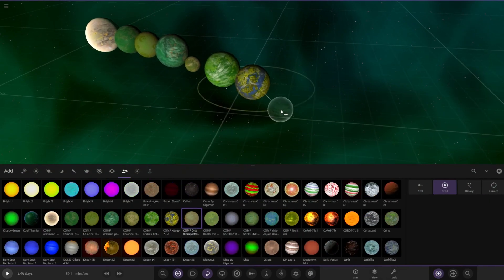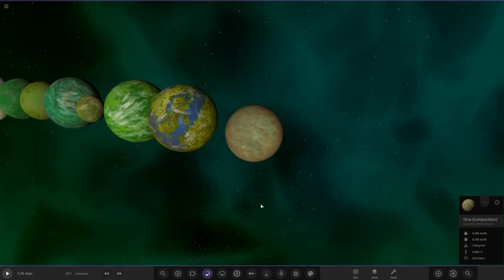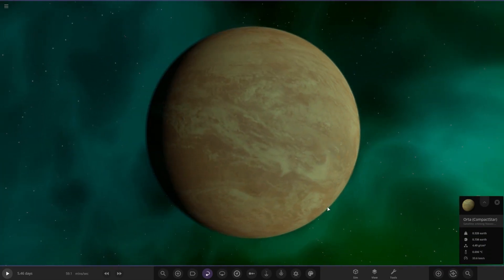Next up we have got Compact Star's submission - a much thicker looking atmosphere. This is Orta, a small terrestrial planet somewhat between the size of Mars and Venus, orbiting an M-type main sequence star. Its atmosphere is extremely thick with a composition similar to Earth's but with a higher chlorine content lethal for humans. It is shrouded by an opaque layer of highly reflective clouds of hydrochloric acid. There exist small lakes of cold water and ice where chlorine-resistant microbial life and small aquatic organisms live.